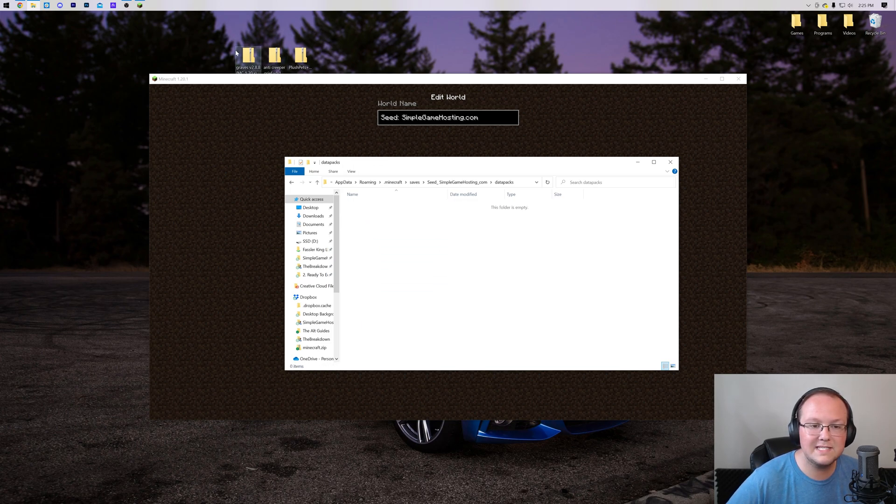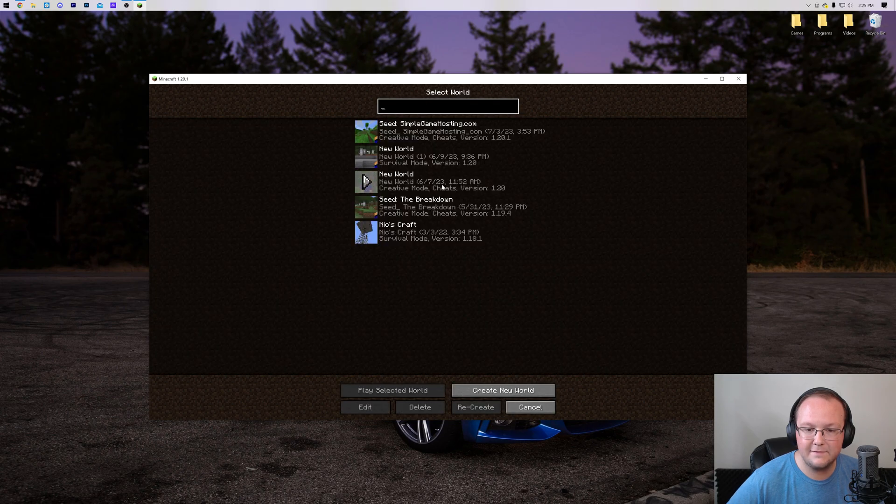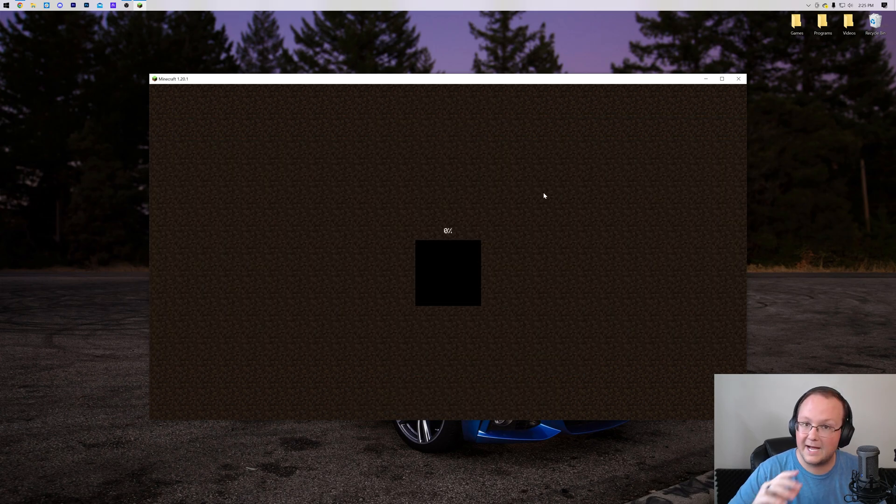There's the datapacks folder — double-click on it, and you can drag and drop your data packs from your desktop right into it. Now, back in-game, click Save and launch the world. The data packs are installed.